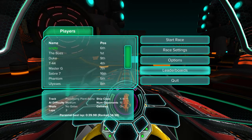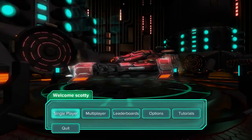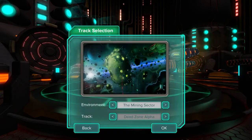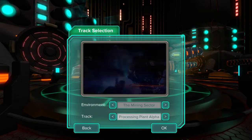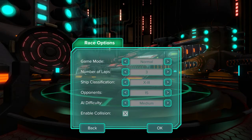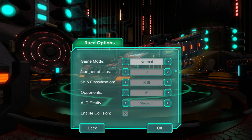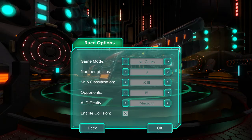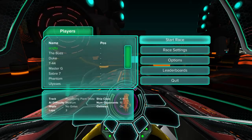Right, let's go for the next track and see how we do. Single player race, Viper. We're going to go for Processing Plant Thea, no gates because I hate crashing into the damn things. Class 3, 15 opponents. Let's keep the AI difficulty on medium and collisions are on. This is apparently a more intermediate track, so prepare for me to die a lot.